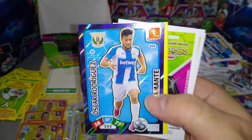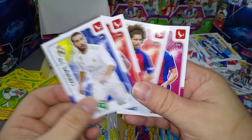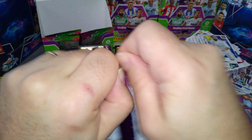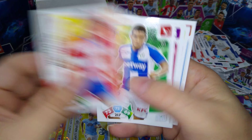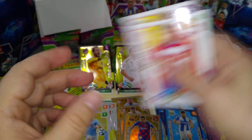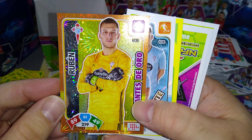Here's another Albiol Plan A — double unfortunately. Oscar Rodriguez Diamante for Levante. Carvajal. Nice Jordi Alba super crack — that's cool. Here's a Benzema at the end of the opening. Another goalkeeper — brilliant Ruben for Celta Vigo. And then the Celta Vigo triple — it's a sky blue special, this packet.